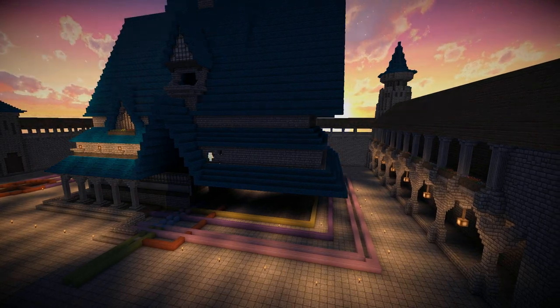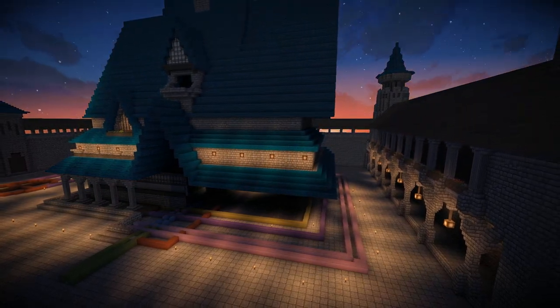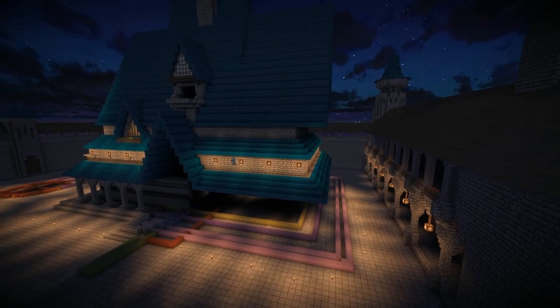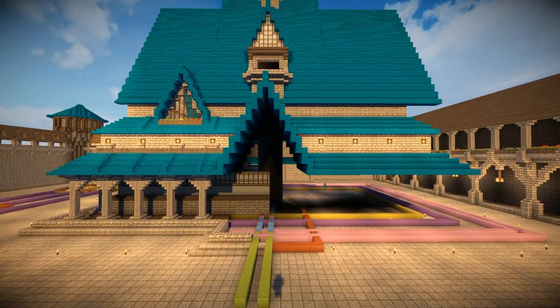I copy and pasted in some stone brick and added in these glowstone blocks to light it up in the night. And as you can see, it's looking a lot prettier now over this side of the castle.